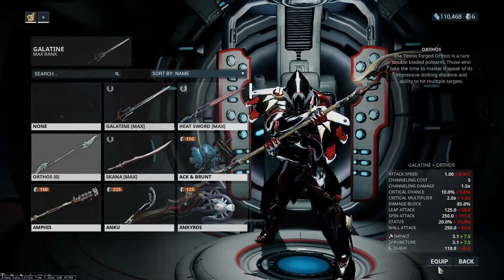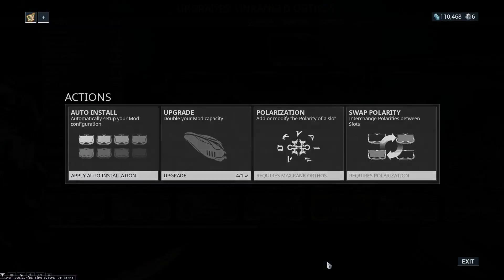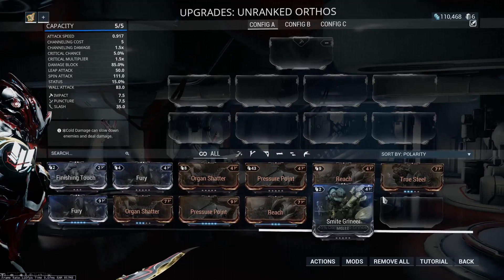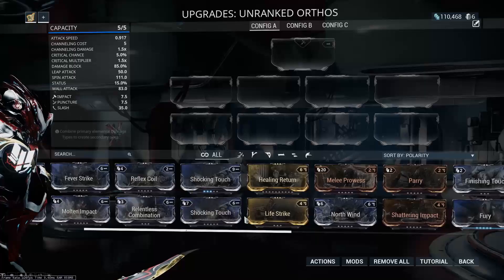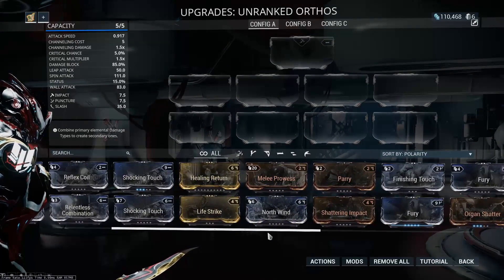We do also have the Orthos, which we want to start using at some point. We never put a potato on this, so that's okay. With the Galantine, you have a very good combo weapon — if your stance is good, you have a very good weapon overall.